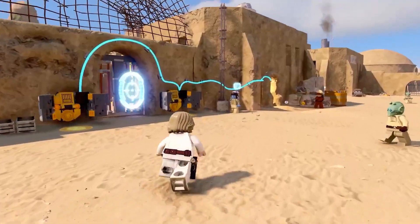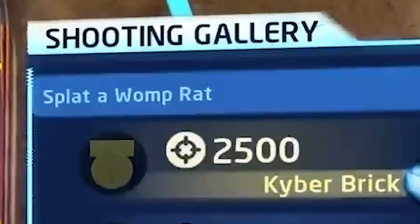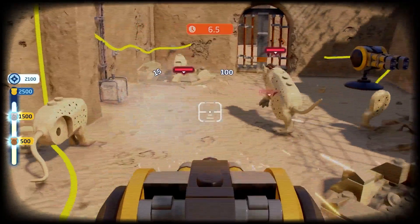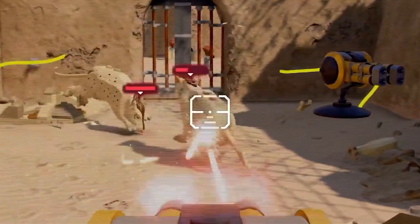It looks like the new Lego Star Wars will have a wide variety of side missions to try out across each planet and location. This one here is called Splat a Womp Rat — literally just a bunch of Womp Rats in a cage you can shoot. I mean, I know Luke did this back on Tatooine, but come on, man — this is kind of not cool. They're in a cage.